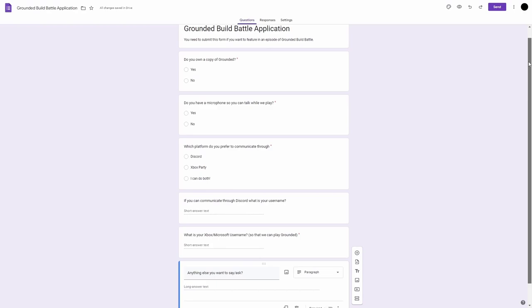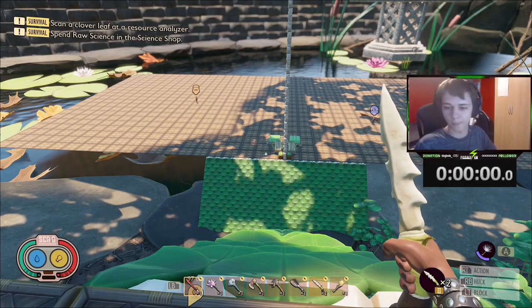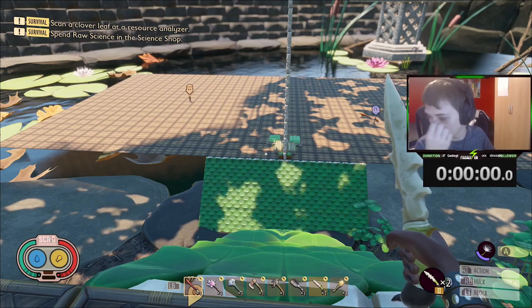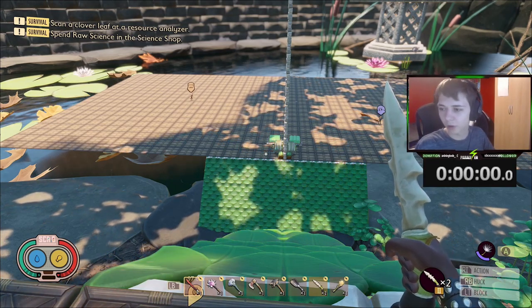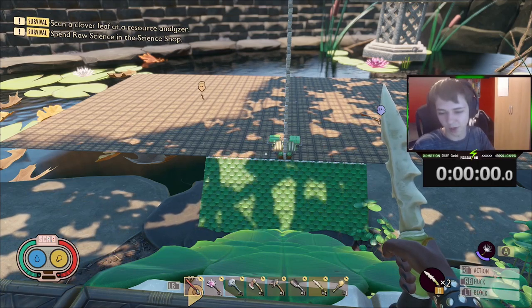In the description, there'll be a link to a Google form that you can fill out if you want to compete in a future episode of Build Battle. The theme of the build is going to be a fight scene or a war inside of the game.